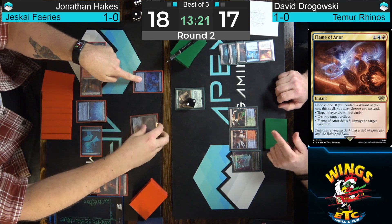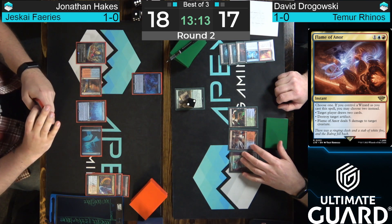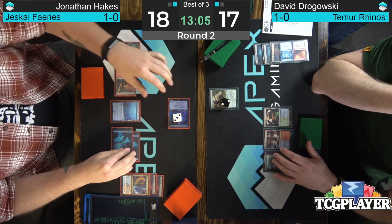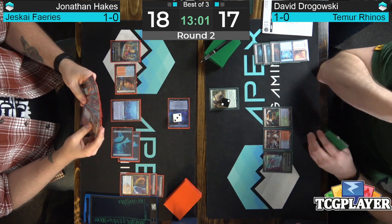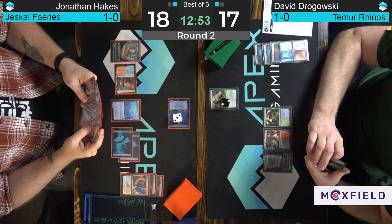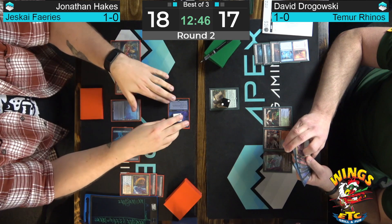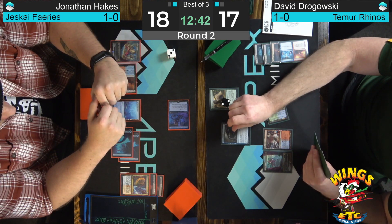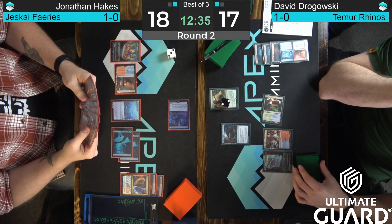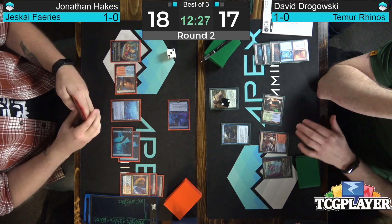Hakes finds Sleep Cursed Faerie off Expressive Iteration. Does he have another land drop to hold up more interaction? He casts Sleep Cursed Faerie with two mana up. Here we go, Dragowski — this is a pretty key turn. I do see Force of Negation in Hakes' hand, so potentially he has Counterspell or Spellstutter plus Force of Negation, which is pretty good protection. Unfortunately Force is turned off on his own turn. We know that Violent Outburst is likely getting fired off here, but maybe he wants to wait. He does want to wait — going for a Mystical Dispute on the Sleep Cursed Faerie. Deciding to fight over the creatures. I like it — he's a little strangled on mana and this just buys him a lot of time. You've got that Crashing Footfalls coming off Suspend that'll tax Hakes' mana — maybe that's the turn you decide to go for it.